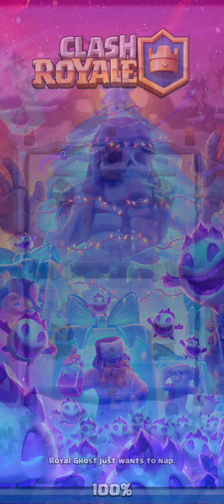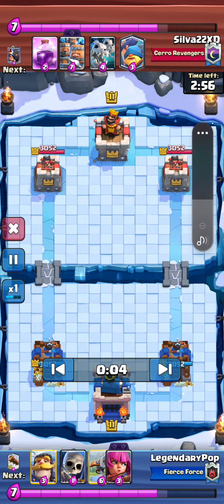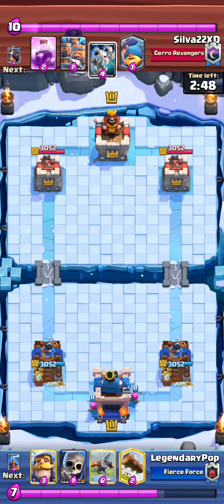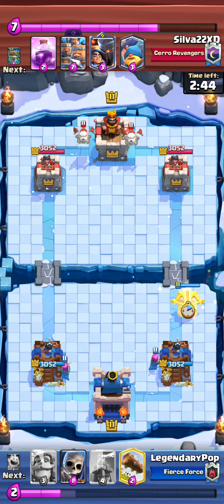So I'll be starting with Goblin Giant Recruits. This is honestly pretty meta. I actually see this a fair amount, and this is very toxic. Evo Recruits Goblin Giant — there's already 13 elixir across two cards. Like, how can you realistically play a deck like that? I don't really understand, but it's just so broken, so why not?